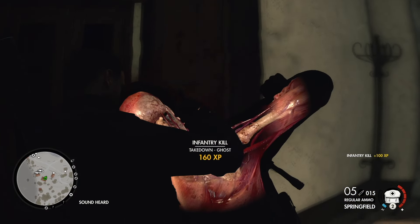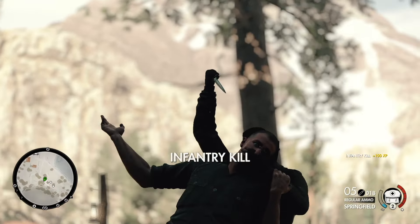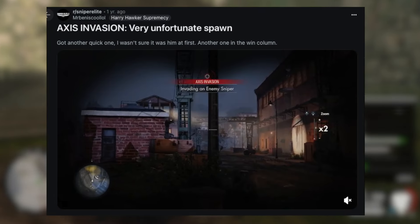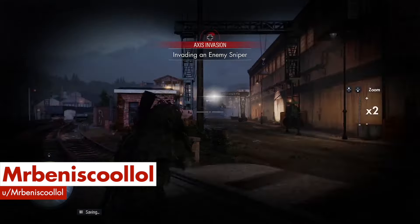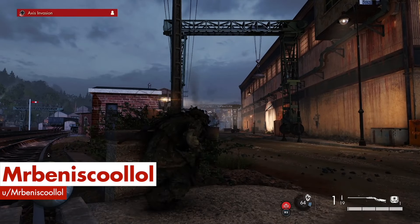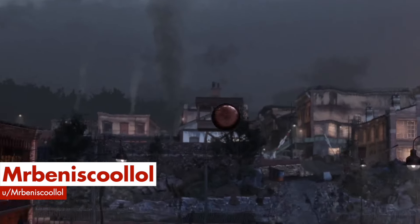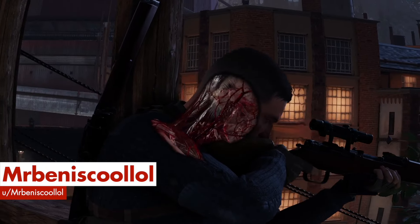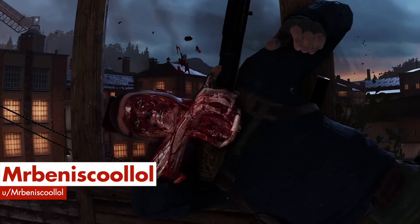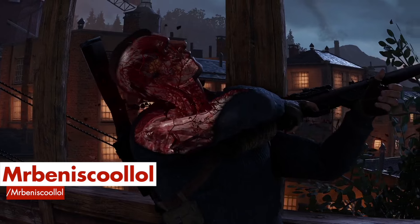Sometimes Axis Invasion will spawn a Jaeger into a very advantageous position, and that is exactly what happened to MrBenIsCoolLol in this Reddit clip. As soon as they spawned into a War Factory match, they could clearly see the glint from Carl's scope, giving away his position immediately. All it took was a quick look through the scope and a small squeeze of the trigger to take him down. All told, this player spent more time watching the slow motion kill cam than anything else in the match. Poor Carl, never stood a chance.